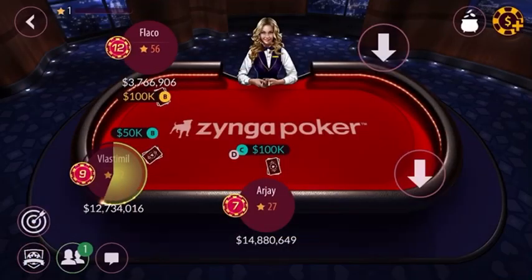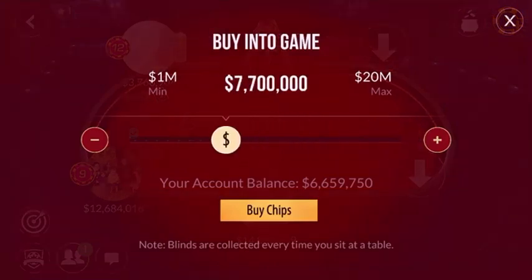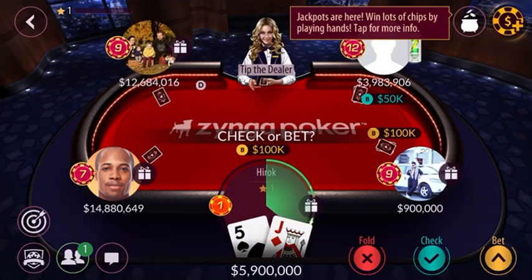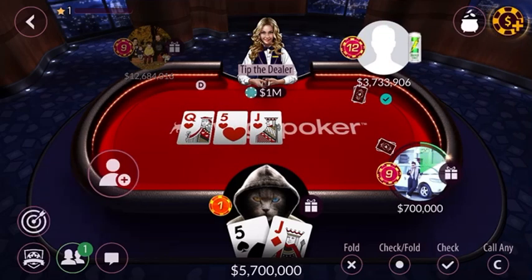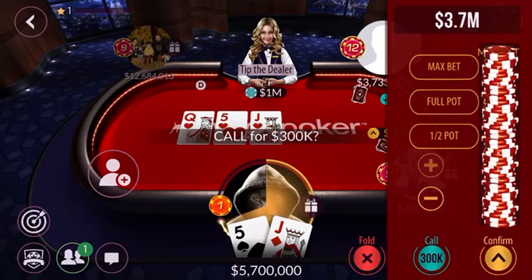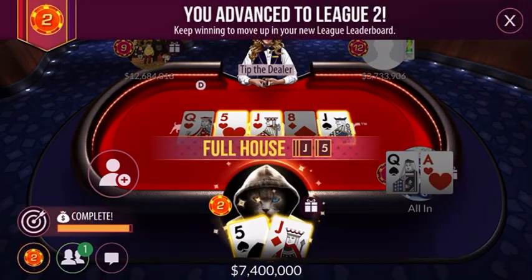You can sit down by pressing any arrow icon. Let's sit down with a total of six million. Five to check, five to check. Someone raised two hundred K — we're gonna call. Five-J, we have two pair already but there's a risk of a flush. We're gonna raise all in. We have full house!